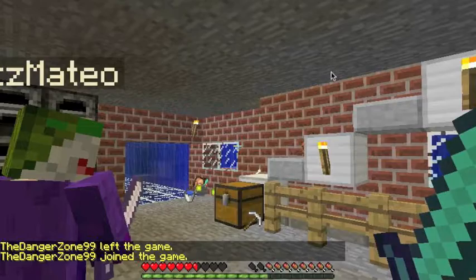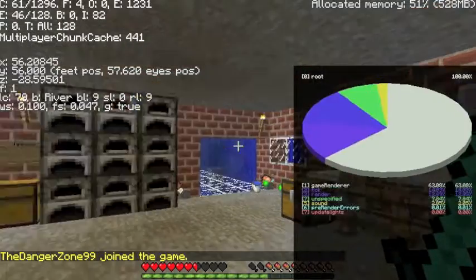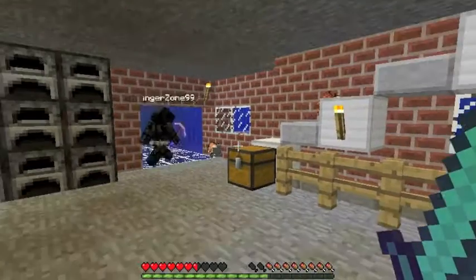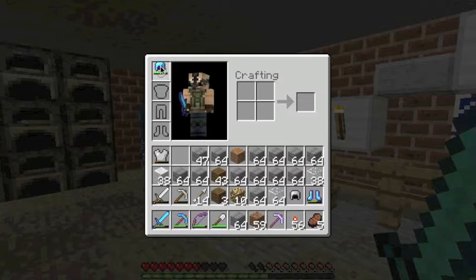It is 1.3 now, guys. Hit F3 and look at the top left corner — it says 1.3! So that means we have done a lot of enchanting. I got projectile protection 4 boots; I wanted feather falling, but I'll take that.